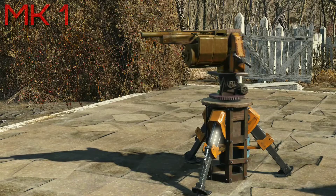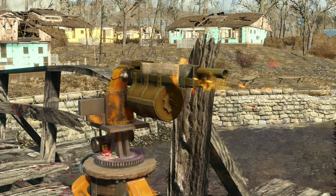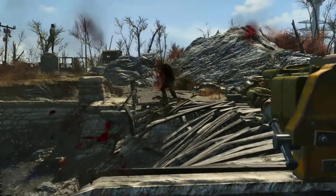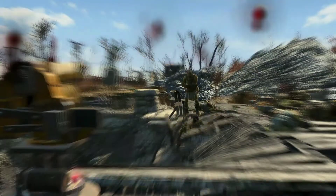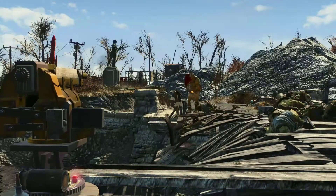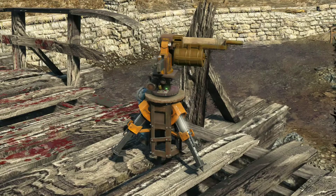We have the Mark 1, a single-shot turret that fires at around the same rate as your common pipe rifle. But don't let that put you off — when I pitted it against a few super mutants it managed to fight them off pretty quickly. They are tougher than they seem. The Mark 1 is the most basic of the three new turrets and, like the basic vanilla turret, it needs no electricity to operate.